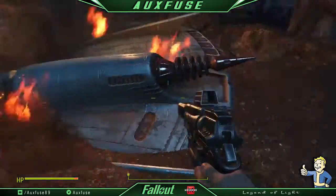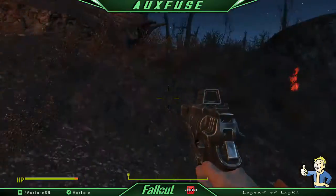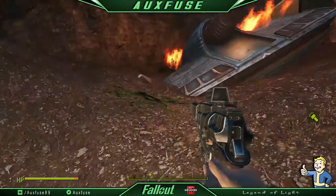It's about a one-minute walk away from Oberland Station, where you may have two or three settlers — or however many you have there. I only have two there.